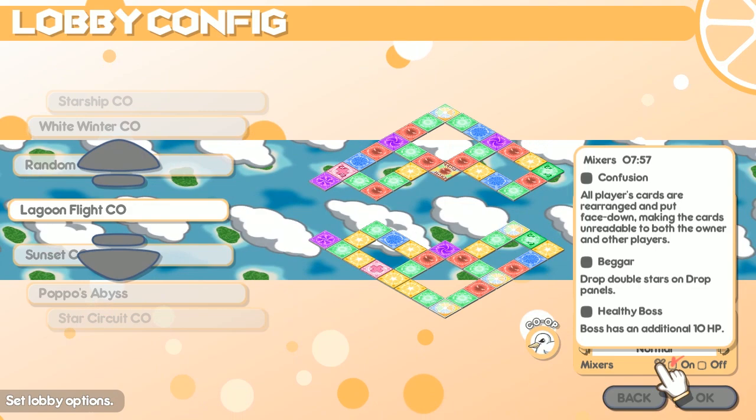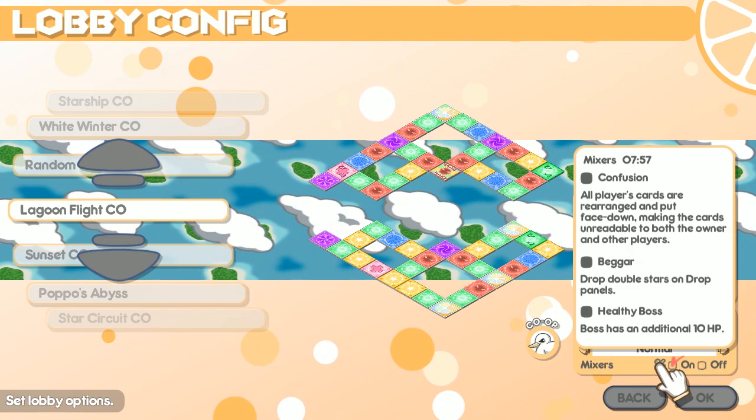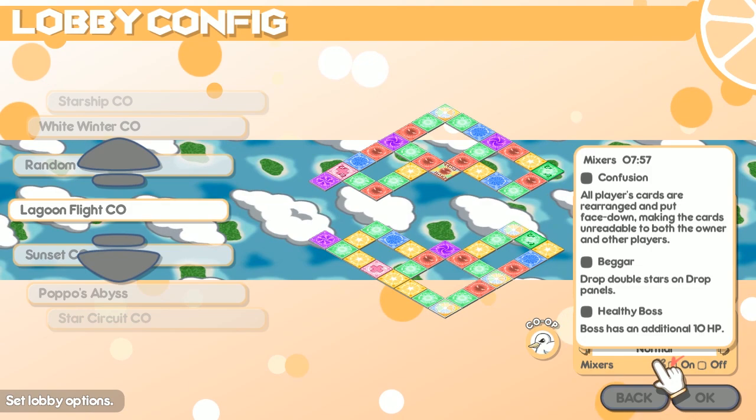There are also mixers: a confusion where all players' cards are rearranged and put face down, making the cards unreadable to both the owner and other players. Bigger Drop doubles stars on drop panels. And Healthy Boss gives the boss an additional 10 HP.